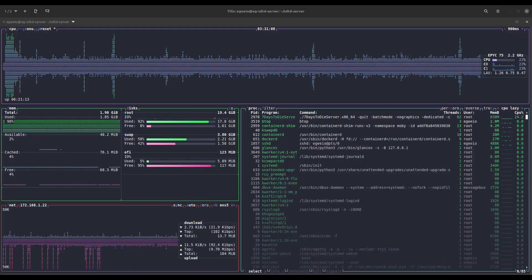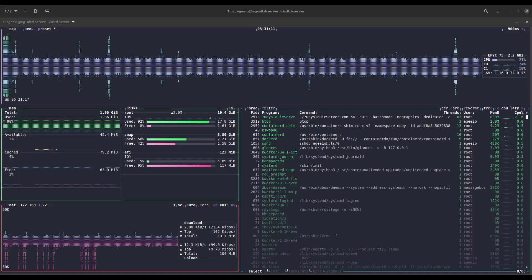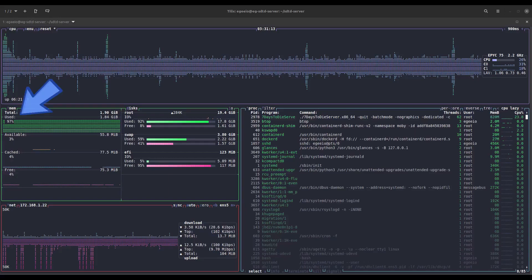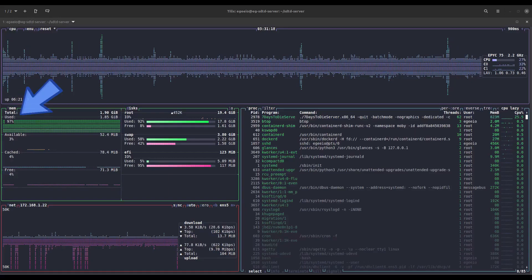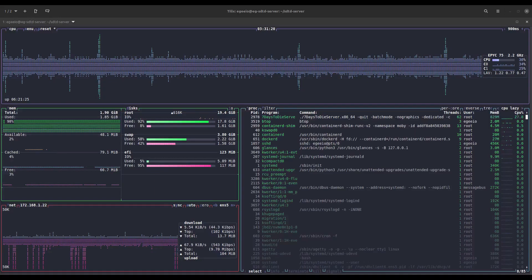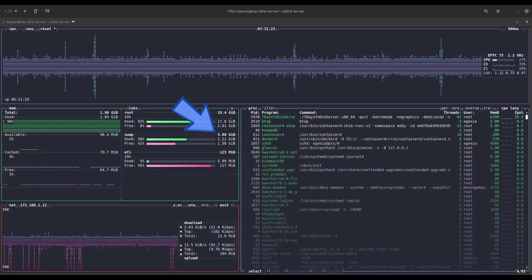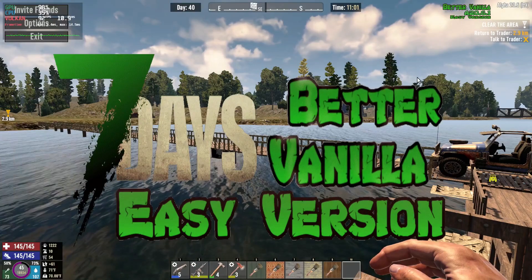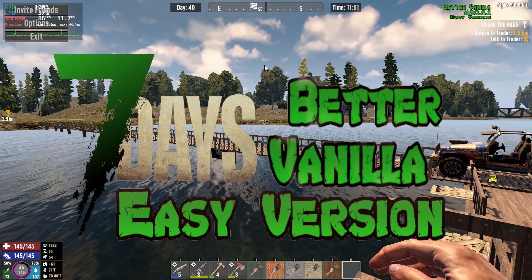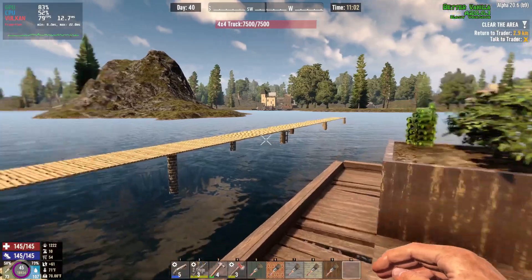It's an EC2 instance, a t3a.small. These EC2 instances only come with two gigabytes of RAM. We're at 98% filled but we're 50% in swap and we have almost four gigabytes of swap, so half of the system's memory is running in swap and it seems to be running just fine.